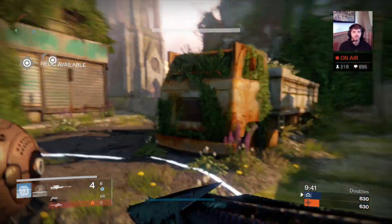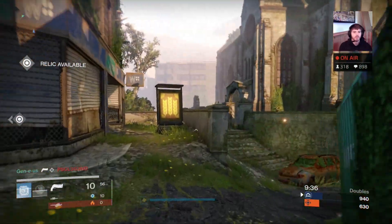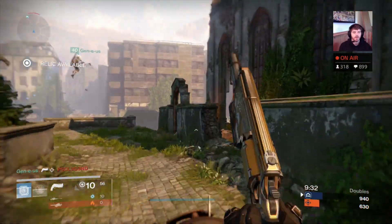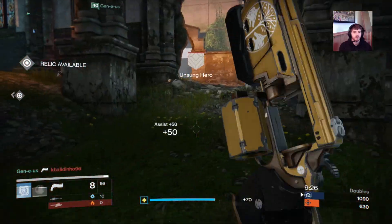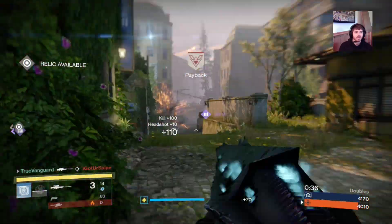After we got a wipe, we are back in the middle of the map reading the radar. Gene gets a pick, and now I know it's time to push. We push together to the church and collapse on the last guy. Getting team fires makes it so much easier to get wipes this way.